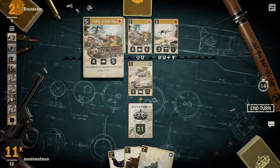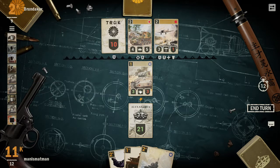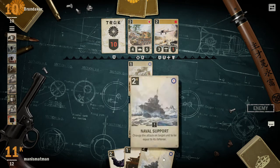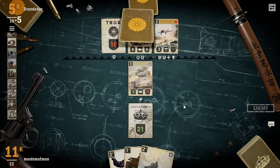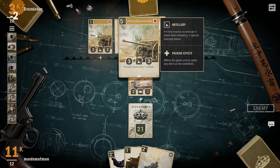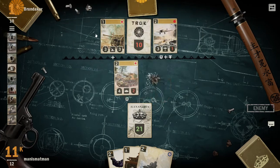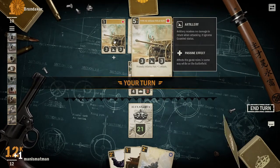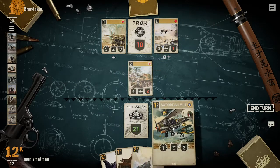Why does it take zero damage? Oh, it's got ambush. Yeah, I don't want to attack because if he attacks he still takes damage - I need cards, I need some draws. That's an artillery unit. Artillery takes no damage from attacks, it can attack anywhere on the field, and friendly infantry gets plus one.